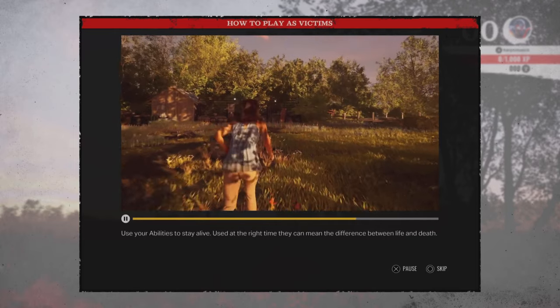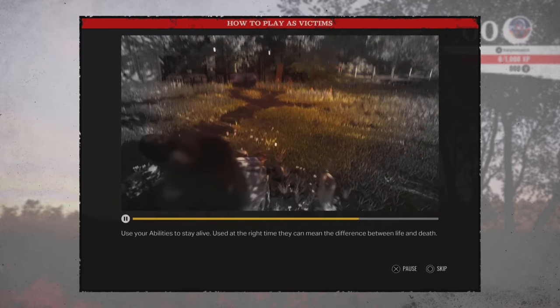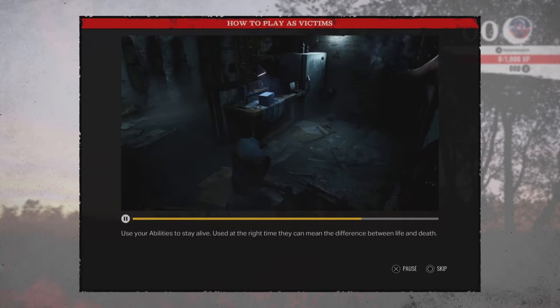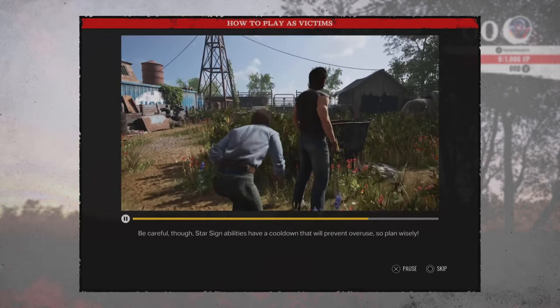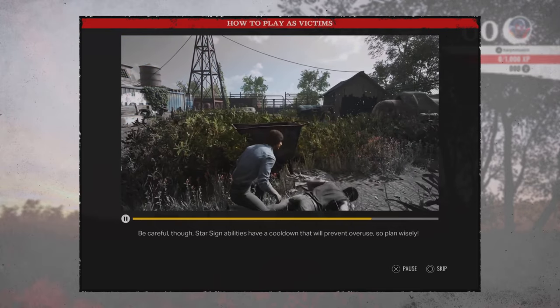Use your abilities to stay alive. Used at the right time, they can mean the difference between life and death. Be careful, though — Star Sign abilities have a cooldown that will prevent overuse, so plan wisely.